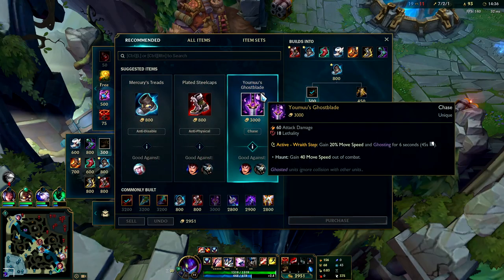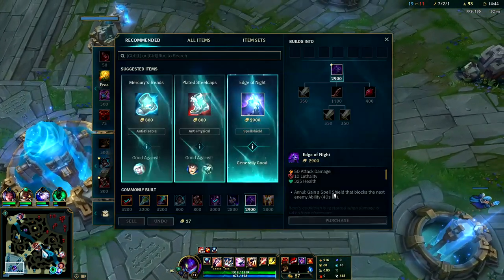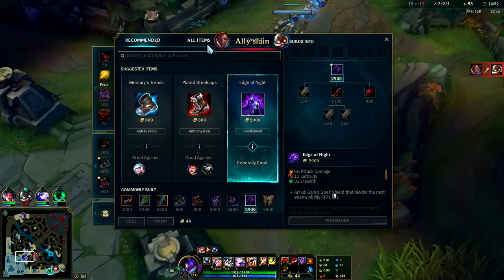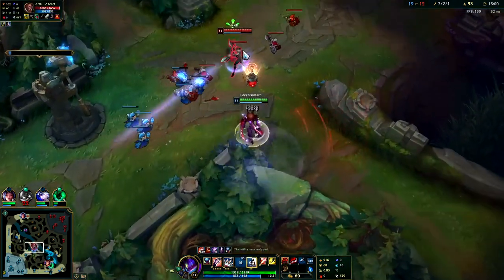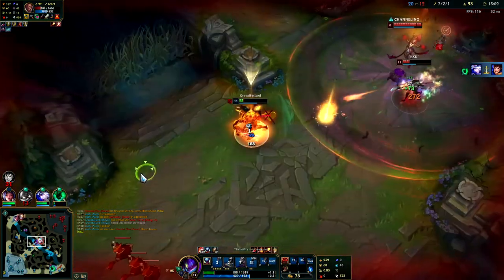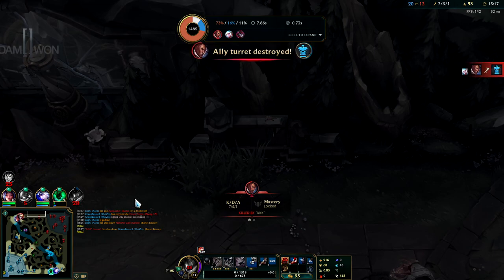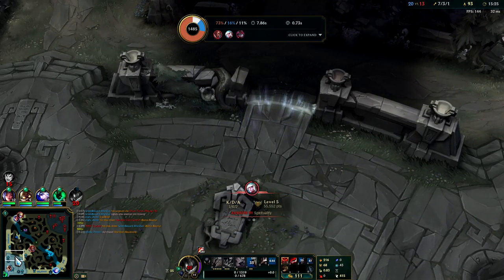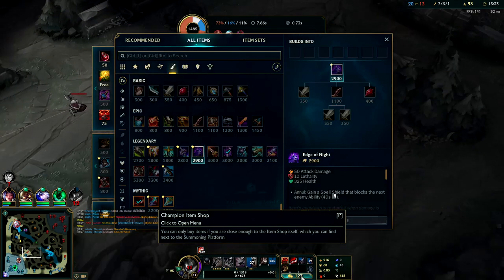I'll sell refill and get Yomuu's. Edge of Night would be good too because of Garen's Q and Rengar burst — it can soak a spell. Normally if they're AP heavy after your Duskblade, if they're really fed, you can go Hexdrinker or Edge of Night. If you're not too worried you can just go Yomuu's second item — it's really strong. For those wondering why Rengar was shooting me during my last two invisibilities: Rengar's R is one of the few abilities that can reveal invisible champions like Shaco, Kha'Zix, or camouflage champions like Evelynn.